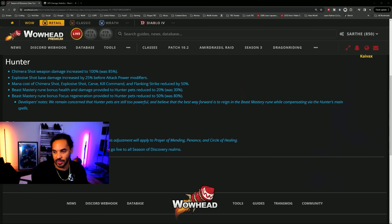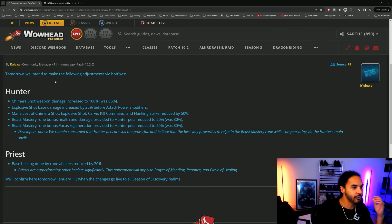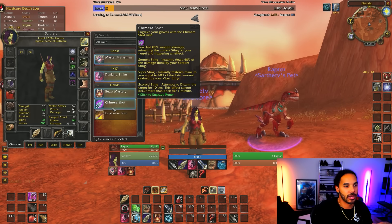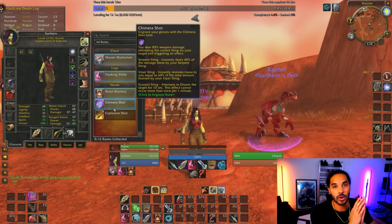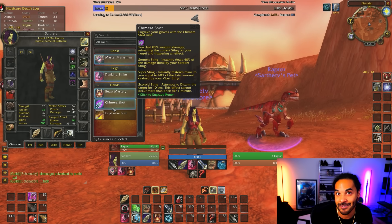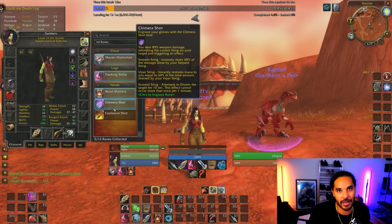Marksman hunters are actually being buffed now. Let me show you the changes that just came out. For hunters, Chimera Shot is having its damage increased from an 85 damage modifier to 100 — that is 25% more on Chimera Shot. It will now do 100% of your weapon damage. Originally on launch of Season of Discovery it was 125, so it's getting a little buff but it's still not very strong.